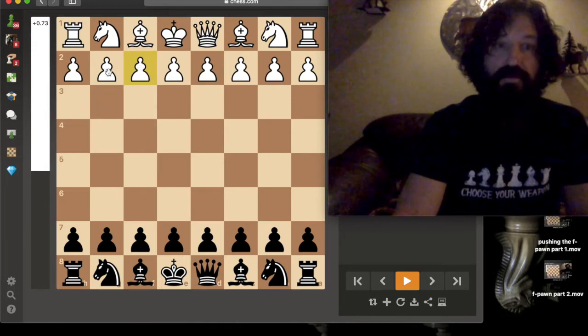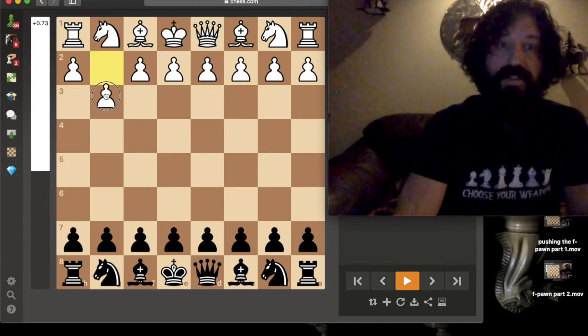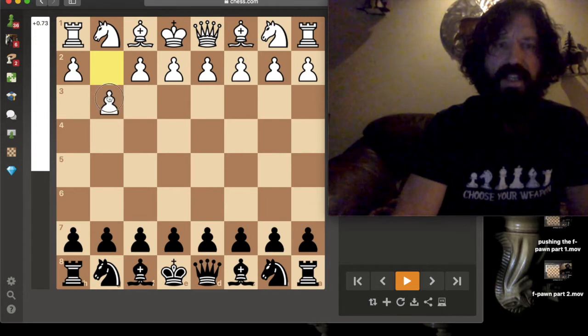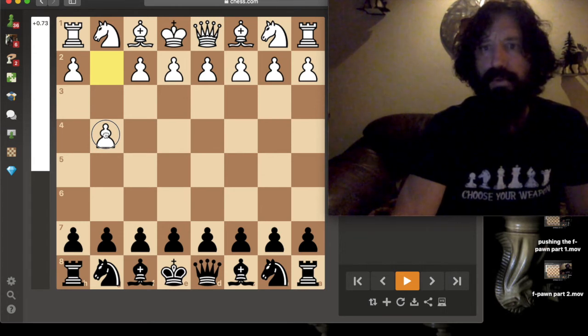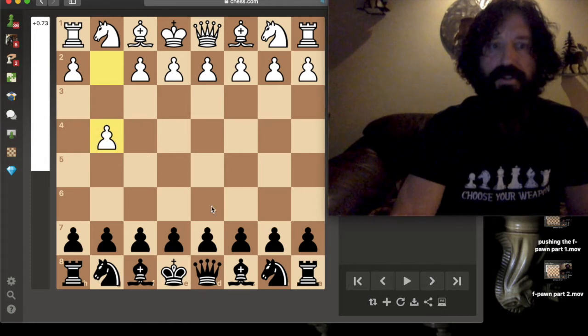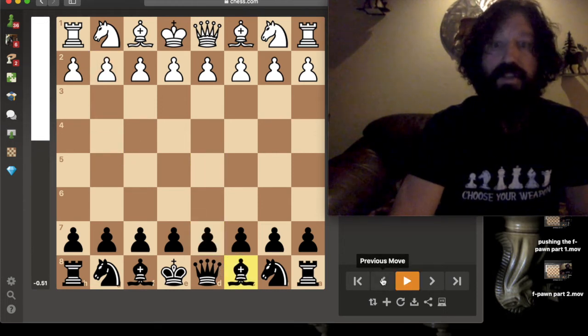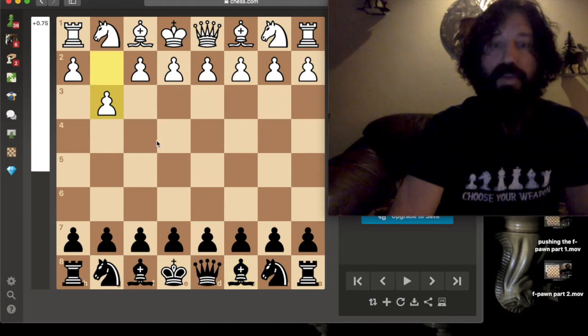Also weakening the fool's diagonal would be pushing the g-pawn up two squares. This is just not good principled play. Why would you want to push that pawn up two in the opening? It doesn't really help increase central control on the board, which is what we're trying to do in the opening, and it also becomes quickly vulnerable to the dark-squared bishop that could take it for free.